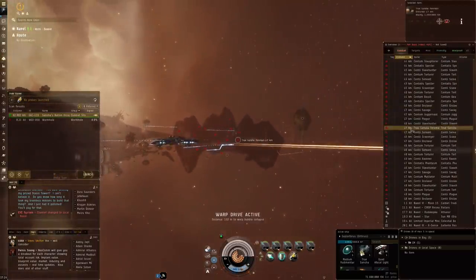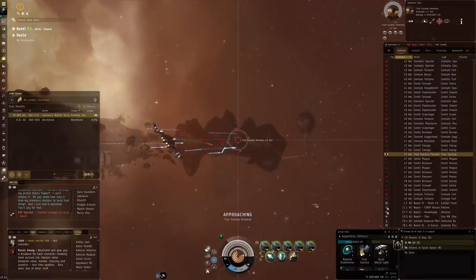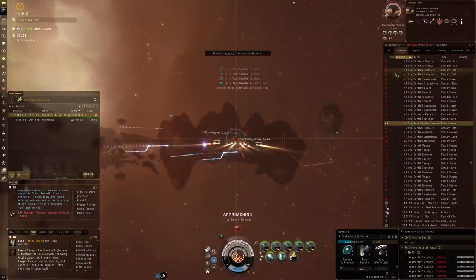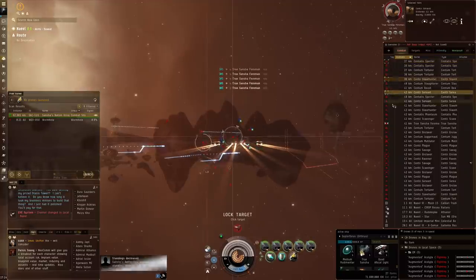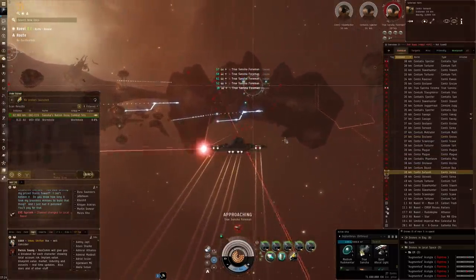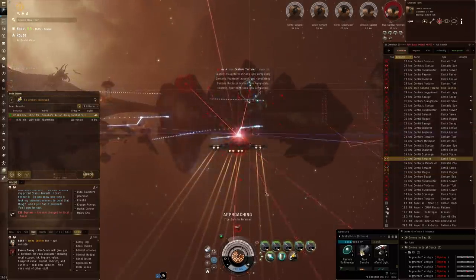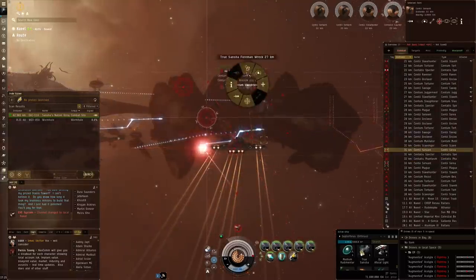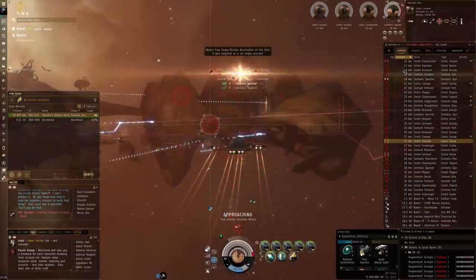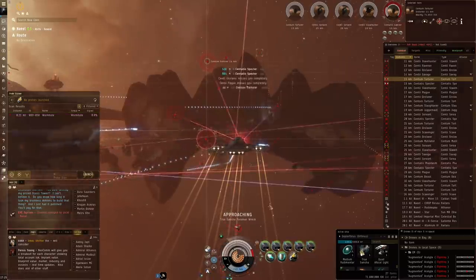Next up we have the true Sansha Foreman — he is our main target, so we're going to approach him right away. Activate afterburner, full missiles on him. All of those can go at their pace at my drones, and maybe we can try a cruiser and take a couple of these frigates just to get a bit more DPS off the field. Look at that true Sansha Foreman with all those missiles — it is a good amount of DPS from this Exploratress. He is done already. Let's go after that loot.